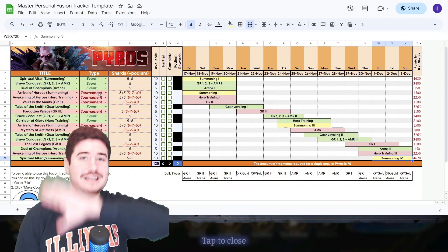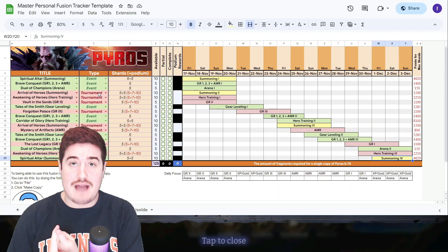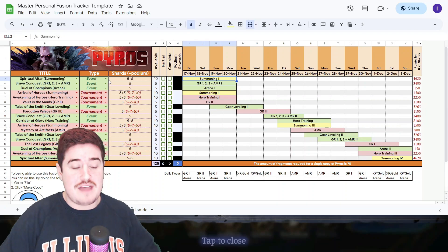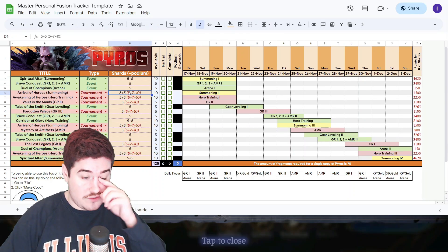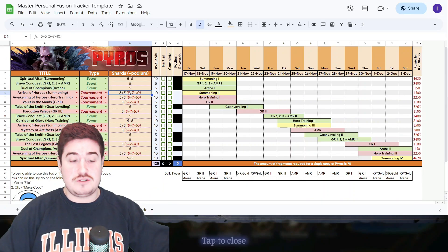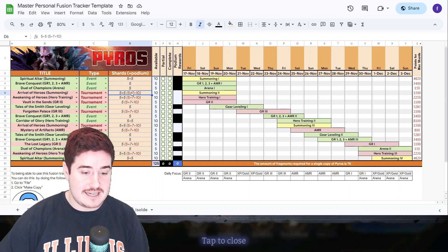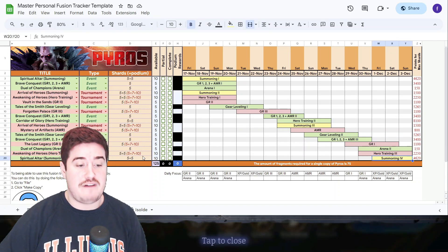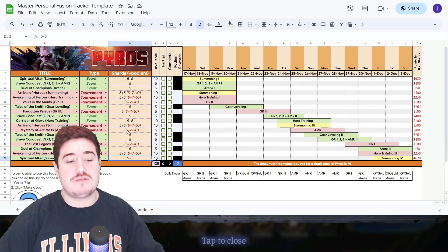So how many points can you actually get total from the entire shard summoning event? How many fragments of Pyros are coming from those summonings? With Pyros, it's actually 40. The first weekend we have a spiritual altar and an arrival of heroes — for both of them it's 10 points, likely in two increments of 5 each based on Aeon. That's 10 and 10. Summoning number three — another arrival of heroes — that's another 10. And summoning number four — our final spiritual altar — that's 10. So there are 40 fragments from summoning. Summoning is obviously the pay-to-win part of these fusions, or the thing that as a free-to-play or low spender you really have to save for and plan for.